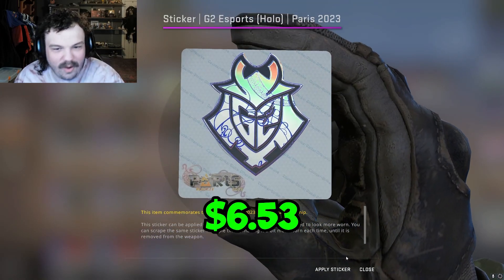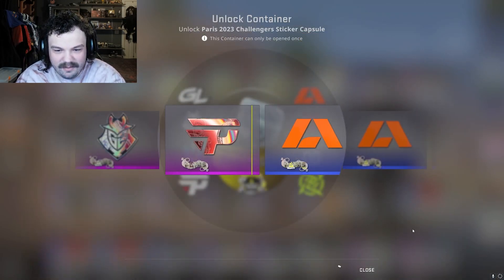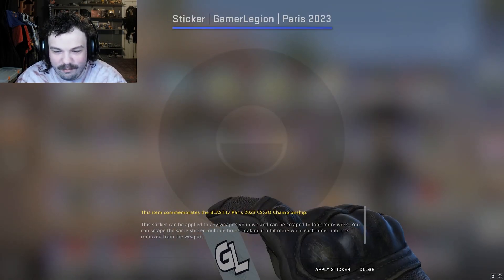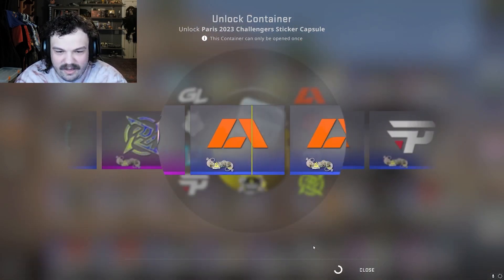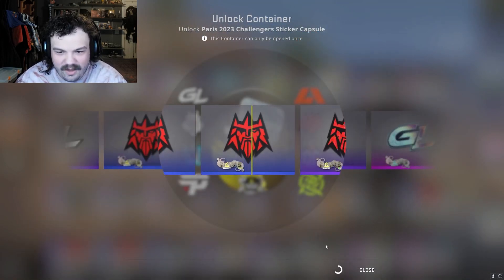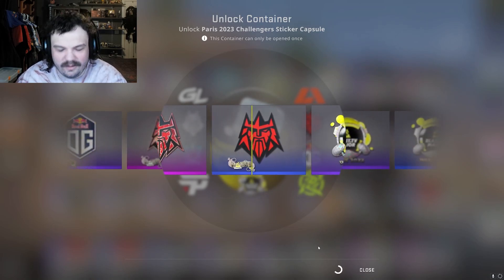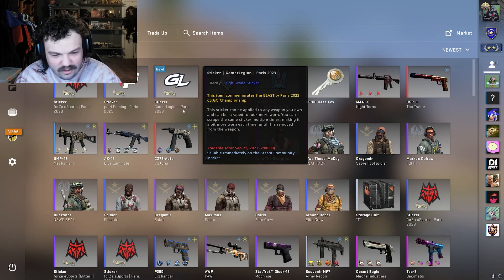We might already be in profit off that — that is a sick hollow. Everything else is just more profit at this point. We have already blown this portion out of the water. That pink just absolutely saved us right there. That is awesome. Huge start.